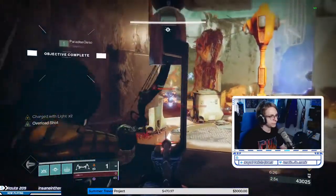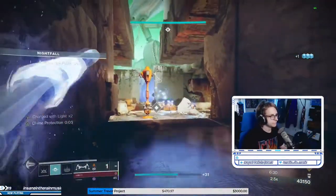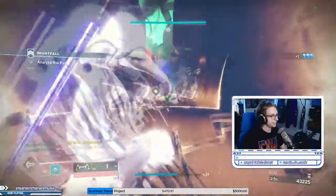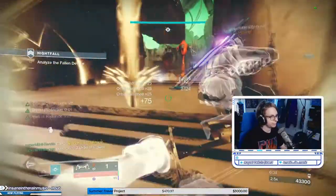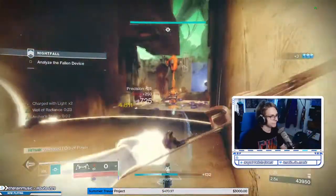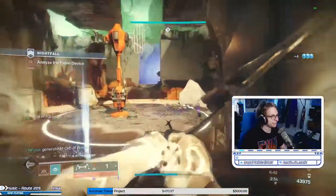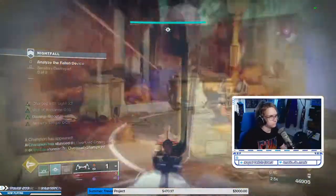Clear out the room completely before starting the plate. You're going to want to fight from the stairs where you came in. Keep chaining supers, back up down the stairs for safety, and clear one wave at a time before stepping back on the plate. I'll admit I don't have the exact spawns memorized, but most waves have at least one Overload champion, sometimes two, sometimes three.